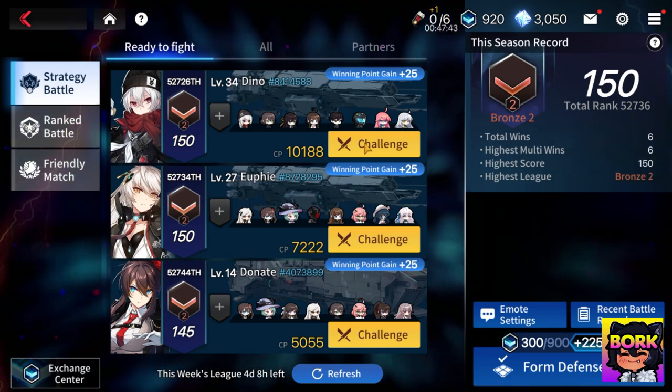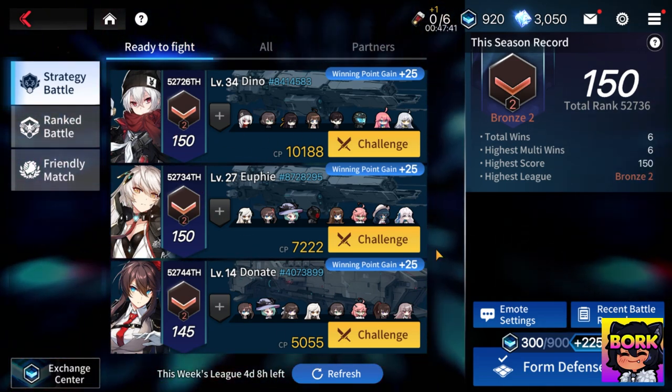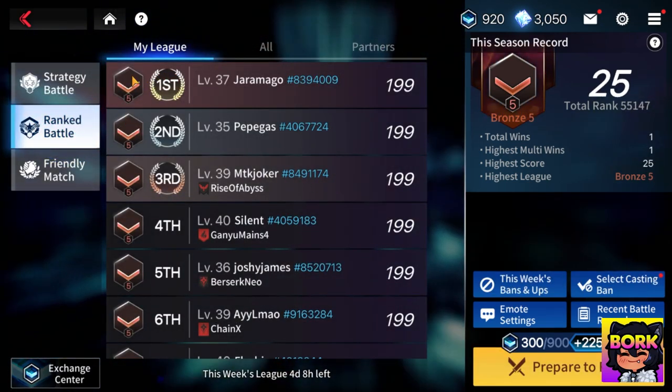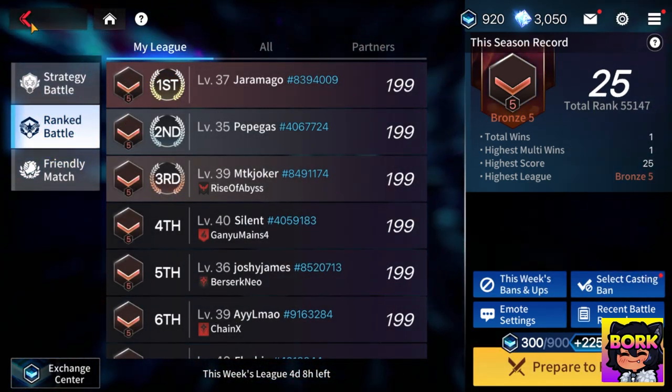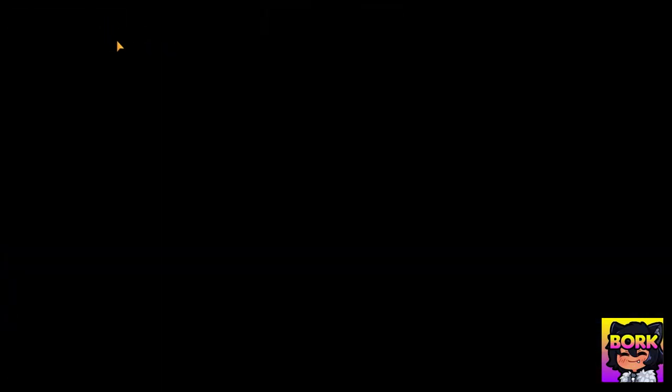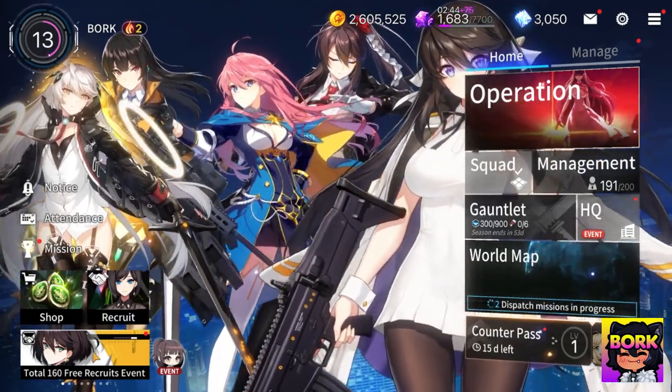You could even just keep doing strategy battle because you don't really have to worry about toxicity and emote spamming. Rank battle can be a little toxic sometimes, but you can also do friendly matches in case you want to get better at timing with friends.